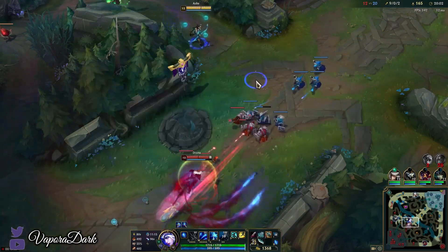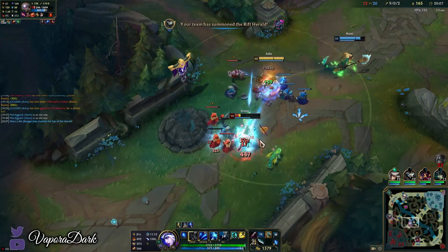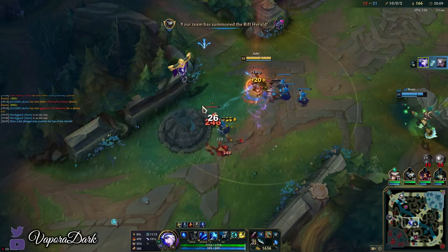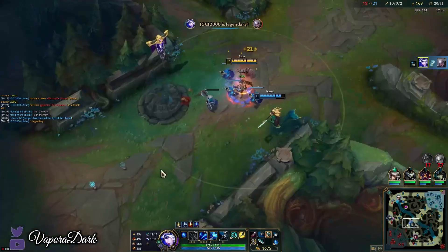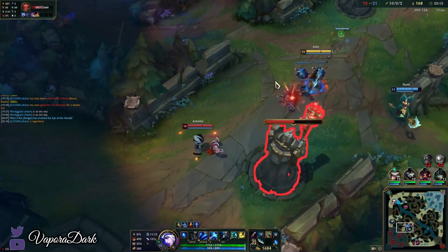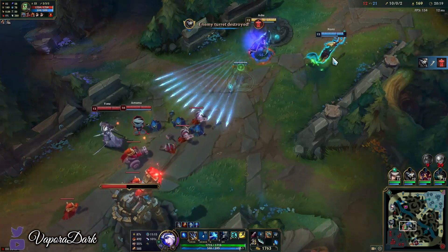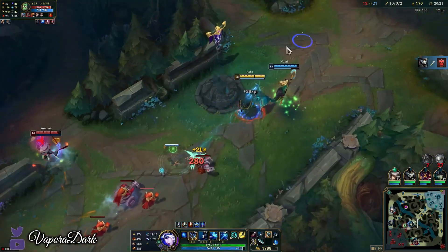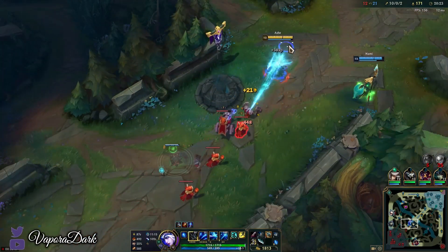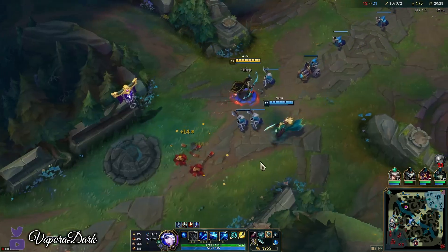So yeah, your options for third item are between Phantom Dancer — if you want pure single target damage and chasing power because it gives you movement speed — or Runaan's, if you want some AOE and wave clear. I would say it's mostly personal preference. Most people gravitate towards Phantom Dancer assuming it's better, but I think both items are probably about equally good.